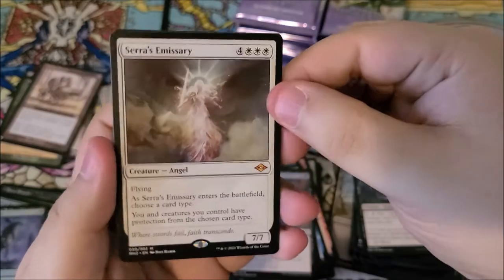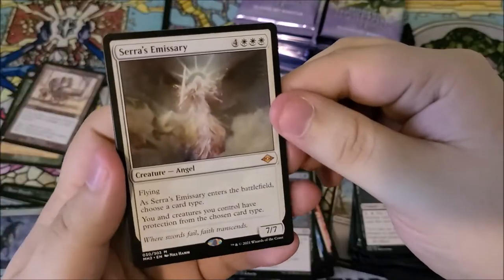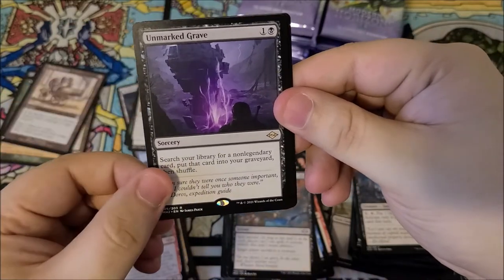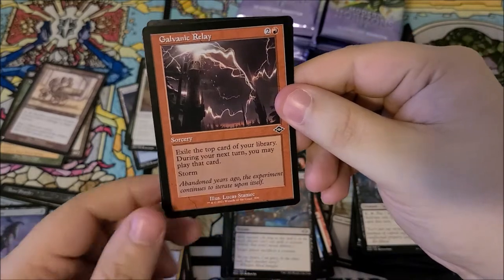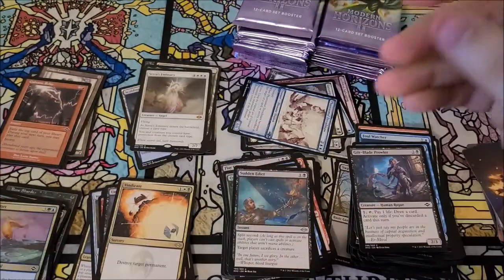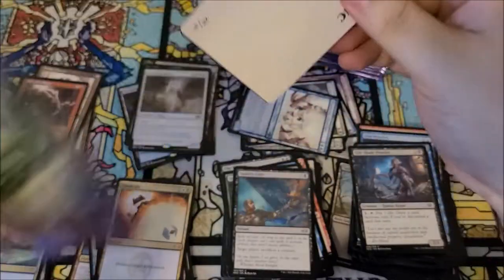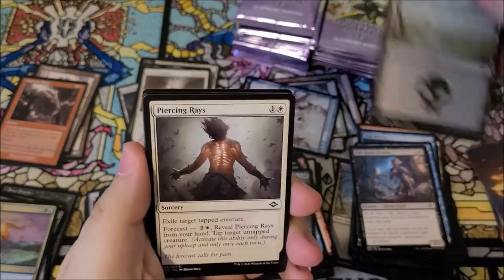Another mythic — we are hitting them today! Sarra's emissary — like five mythics already, or maybe three. Anyway, sarra's emissary, very cool card. We got unmarked grave, very cool. Vindicate in the classic artwork. We got galvanic relay as our old border card, and wave sifter as our foil. There are a lot of cards — it's throwing me off because I'm just too excited about all these pulls.